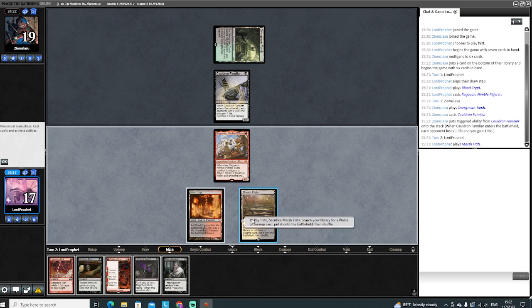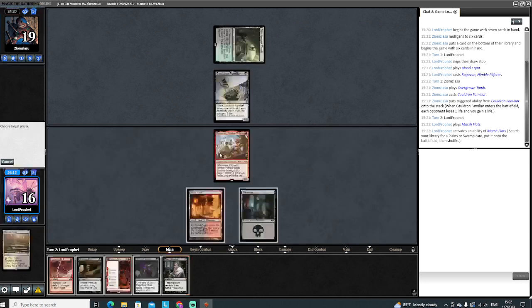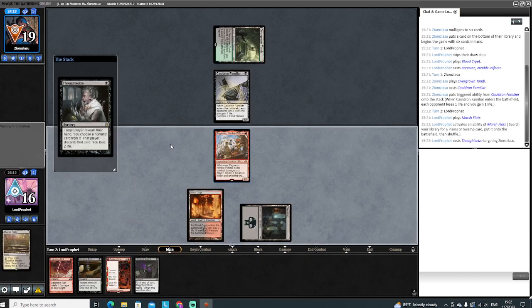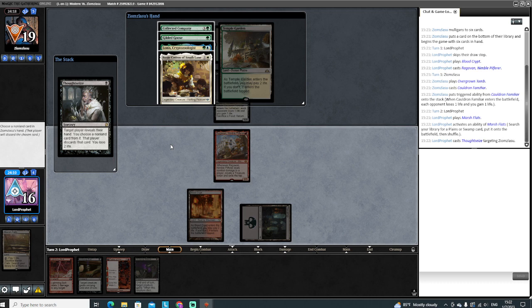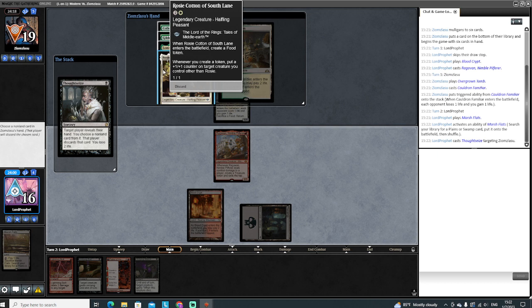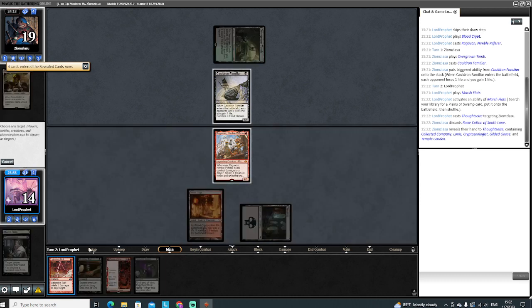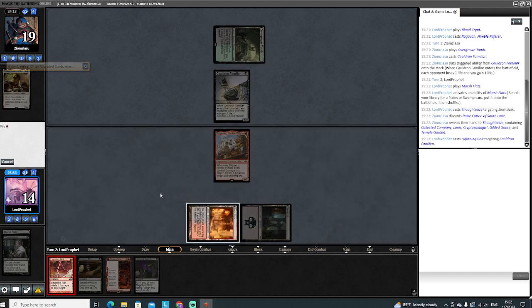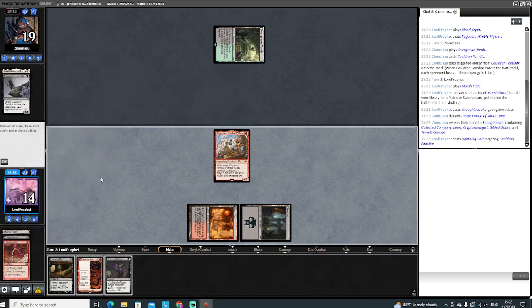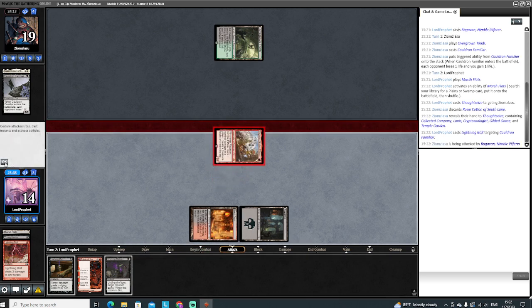We have to bolt that Cauldron Familiar. Let's take a look here - I bet this is that new Abzan Sandwise deck. We got Rosy Cotton, Lanus, Gilded Goose. I think we just take Rosie here. Coco is a very tempting target, but let's kill the Cat. Then a little Gilded Goose next turn, probably, just as a blocker for the Ragavan.